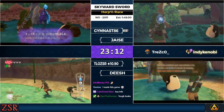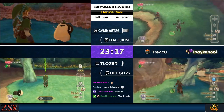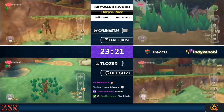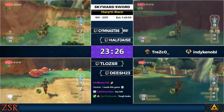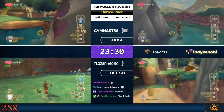TLO is doing the backward strats there. Jim has found all the Kikwis and is on his way back to the Elder to pick up the Slingshot.